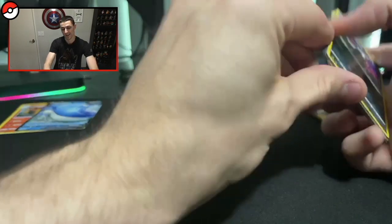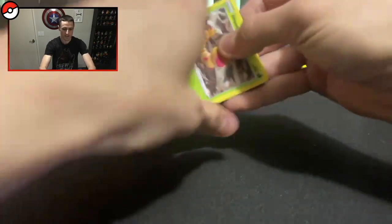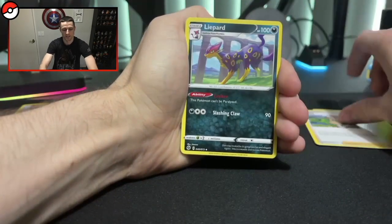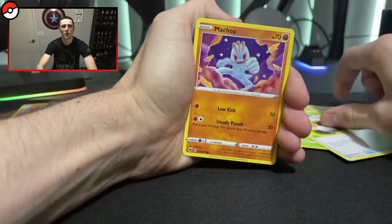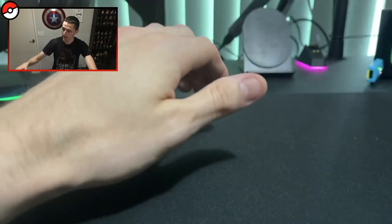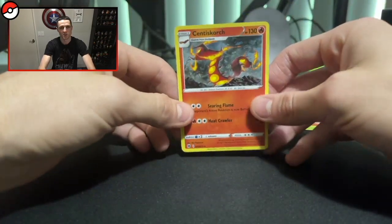One more pack left — I don't know guys, I reckon we're going to get something good, at least a holo. I assume it's holo and above in this set. Alright, here we go. From the final pack: Sonia, Liepard, Team Yell Grunt, Weedle, Swablu, Kakuna, Poké Ball, Machop — reverse Beedrill — and another Centiscorch holo. Goddamn, we doubled up on Centiscorch in the same box! Not too bad overall — we got the Elder Goss holo promo, a Centiscorch holo, a Wailord V card, and another Centiscorch. Pretty cool.